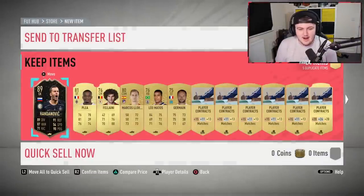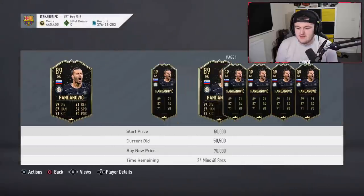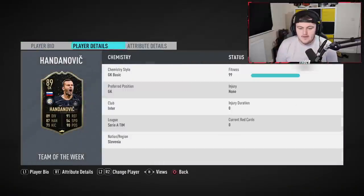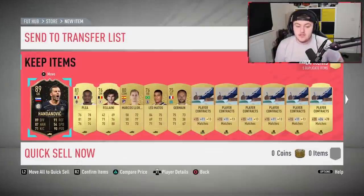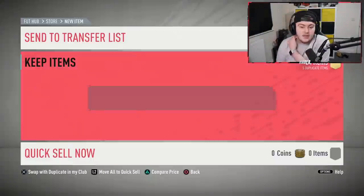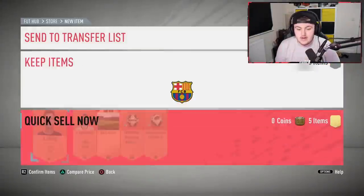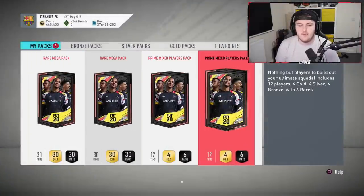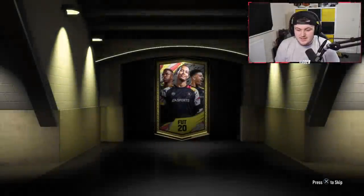I'm happy with that - Div Rivals paying out this week. About 70,000 coin value on the market, not that we're going to be selling him. I don't have any reason to use him, I'm literally just going to put him into an SBC at some point. That's a really high-rated in-form that's going to be really helpful. If you have like an 86 or 87-rated squad that requires an in-form, that's going to help out massively. Very happy with that.